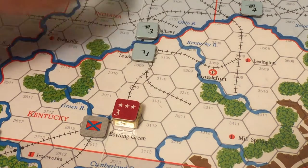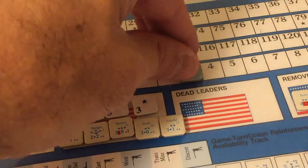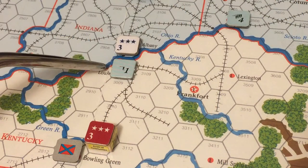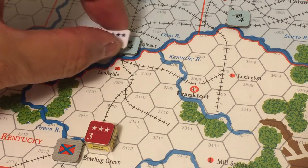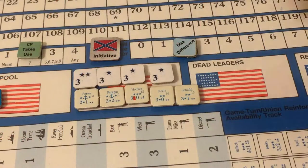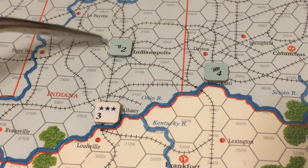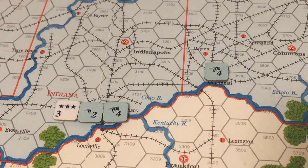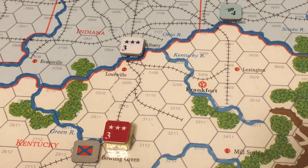The Union forces in New Albany, Indiana have only three strength points against the Army of Tennessee's six, making it difficult to attack. The Union spends one dice difference point and a Western Theater command point to move the Kentucky militia from Louisville into New Albany, giving the Union four strength points there. They then spend two more dice difference points and two more Western command points to move two strength points from Indianapolis south to New Albany, increasing Union strength to six — parity with the Army of Tennessee.